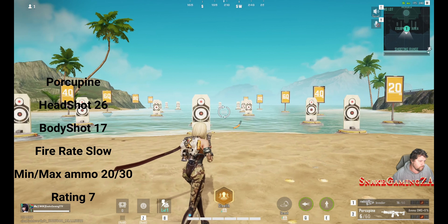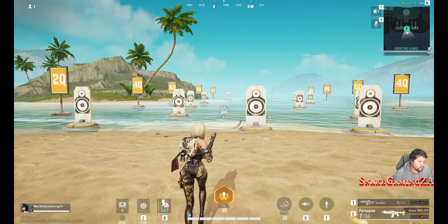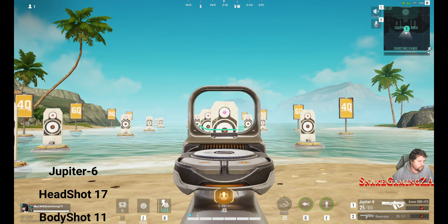The Pocupine, also dealing a nice 26 headshot damage, only 17 body shot, a slow fire rate. Minimum and maximum ammo capacity between 20 to 30. I gave it a rating of 7. It does deal a decent amount of damage, but I just don't like the slow fire rate for close quarter combat.